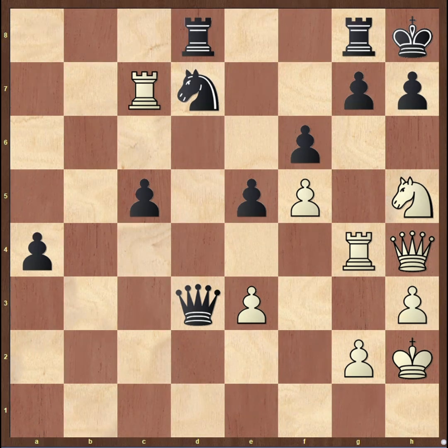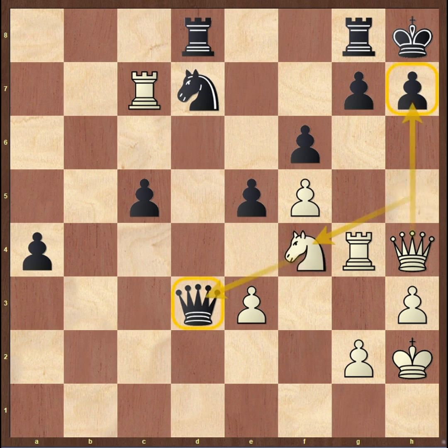Alright, let's take a look. Wang Hao played Knight f4 — two threats with one move. White threatens the queen, but there is also a checkmate threat right now.